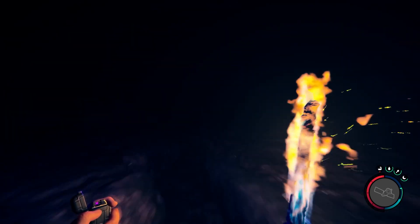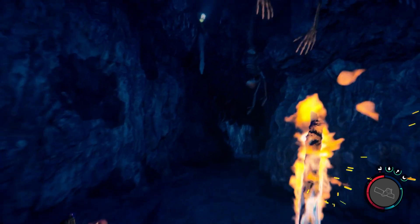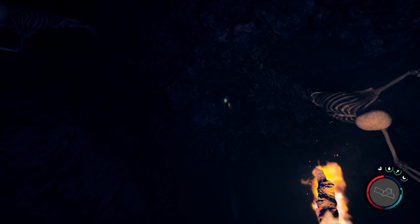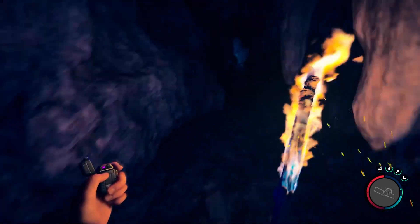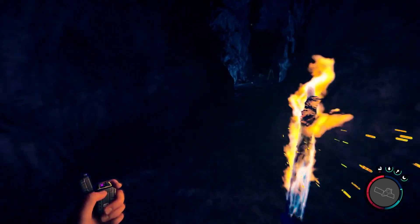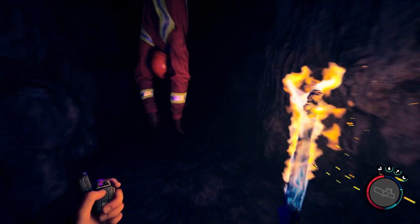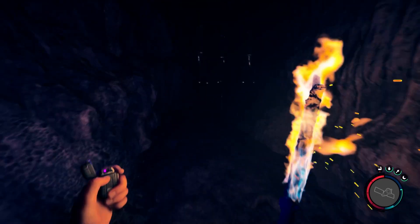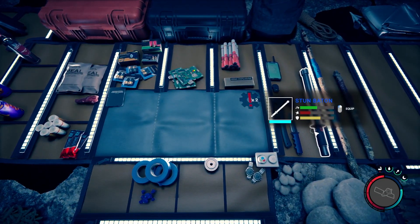We'll follow this little creek. You can actually turn the torch light off if you jump — that's kind of funny. This is probably the second easiest weapon to find in this game, after the stun baton. I do have a separate video on how to find the stun baton as well.